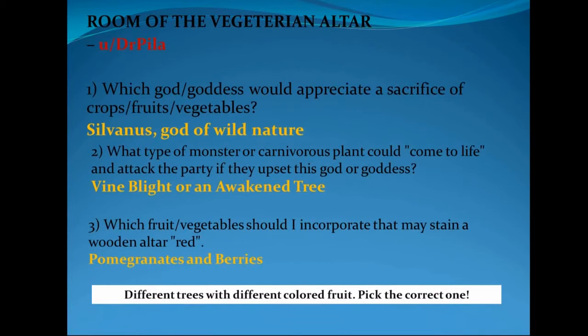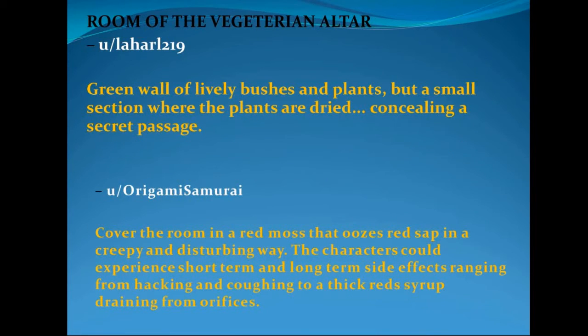Dr. Pila suggested Sylvanus, god of wild nature, with a vine blight or an awakened tree, and pomegranates and berries once again recommended. He also suggested including different trees and plant life with different colored fruits throughout the area, so if the party doesn't pick the correct one the deity gets upset. You could have peach trees or apple trees as decoys - a great idea.